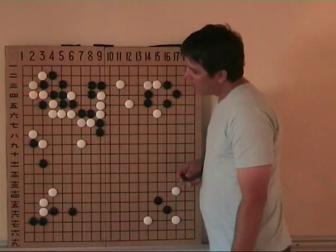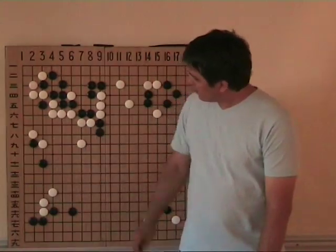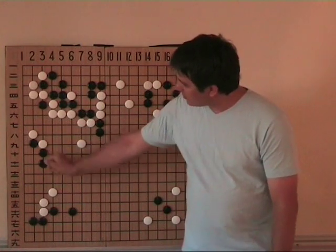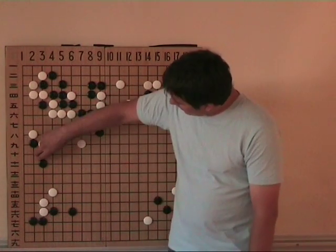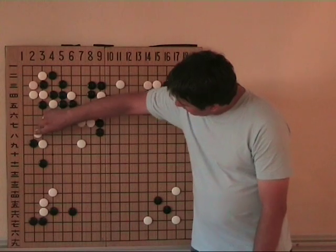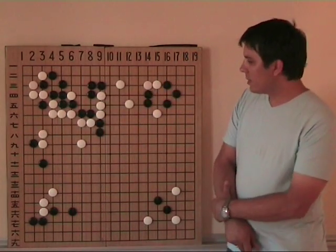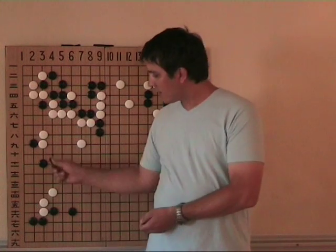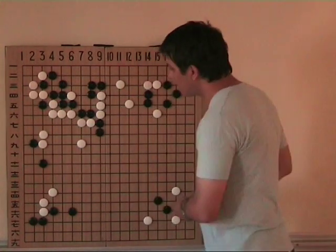White can also play calmly from the outside, but then this kind of move will also become sente. Or White can play very solidly — and this is actually what he played in the game. He played very solid, but this is soft on territory, and for Black it will now be very easy to make life in this area.